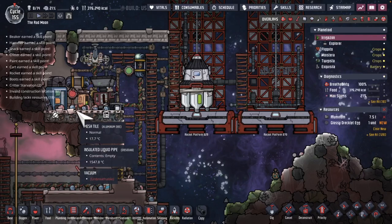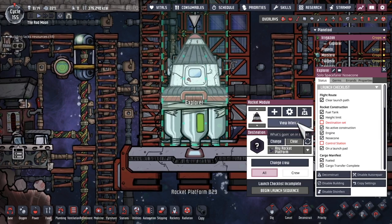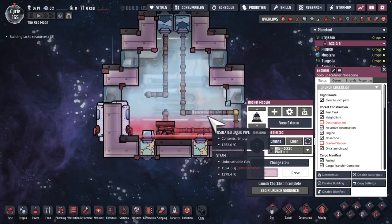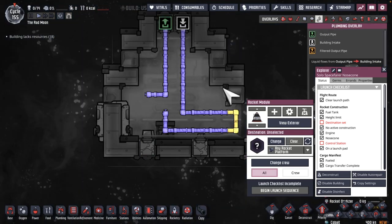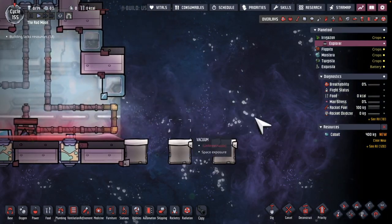Hello, this is JR Plane, Oxygen Not Included. In the last episode, we melted the walls of this particular rocket. We made sure not to remove either the gas input and output, and liquid input and output. And with that, we're able to build stuff out here.